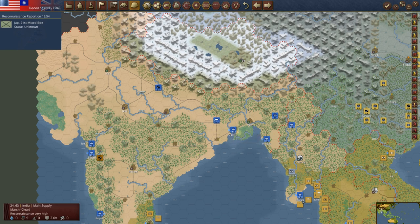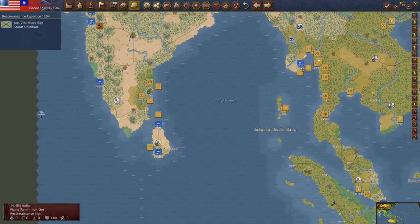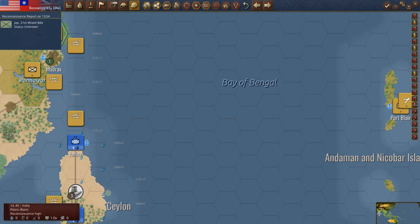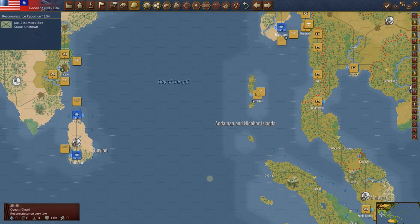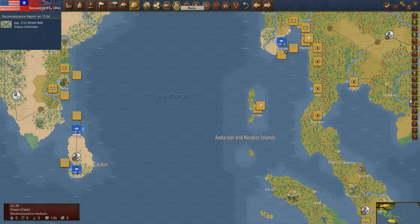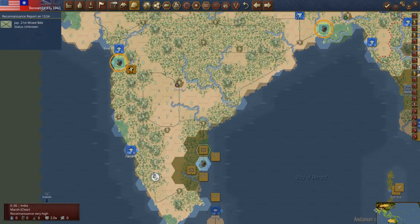In our previous game, I got a couple of units trapped out here, and it was really disastrous for the Indian defense. He has now got interdiction on the ports here — Colombo and Jaffna. If he wants these, there's nothing you can do about it. He will take them eventually — they're cut off. We do have a level six port, but it's got to get port supply; it's not a main supply source. Delhi, Bombay, and Calcutta are.